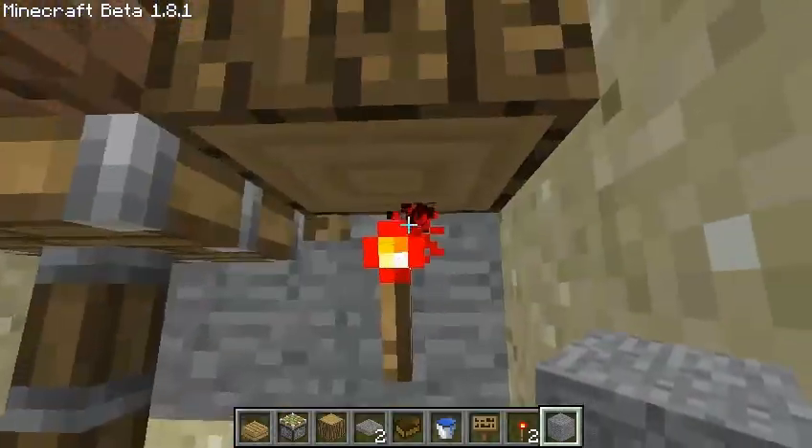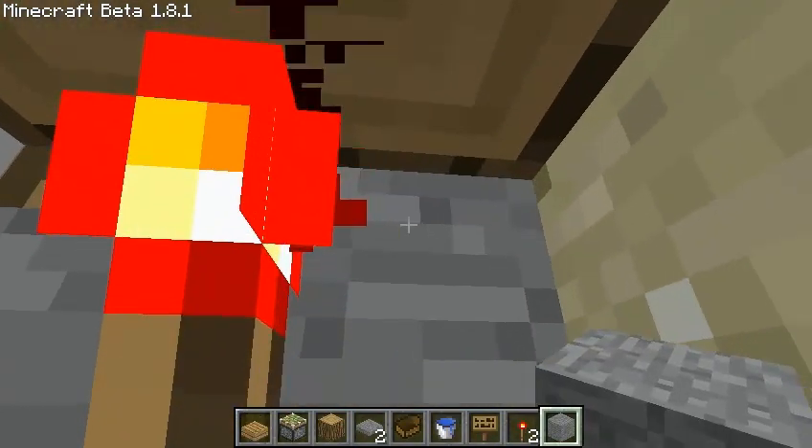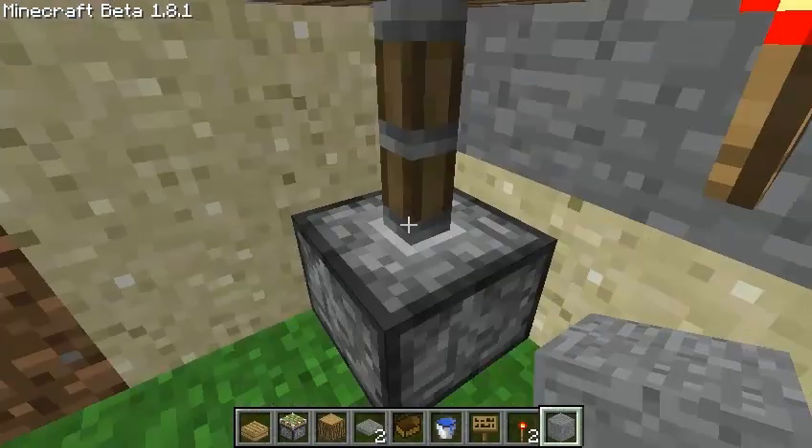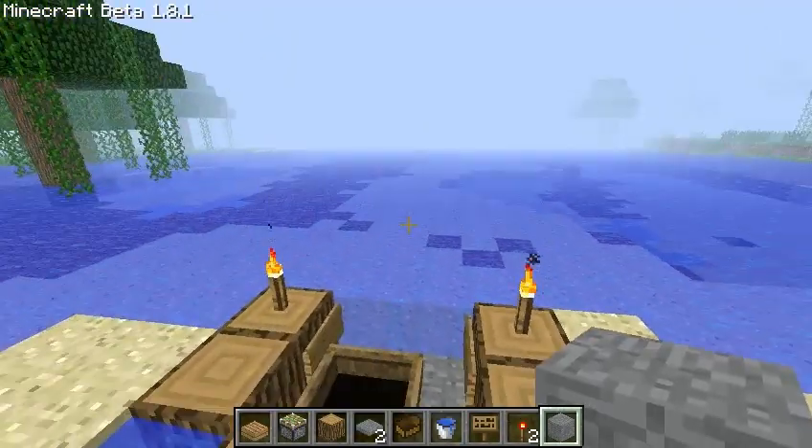How it works is down here: there's a redstone torch right underneath the pressure pad, so when you go over the pressure pad, all it does is turn off the torch, and that releases the piston so water underneath can flow out and push you.